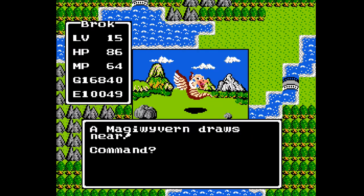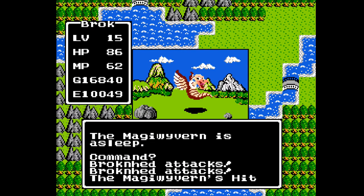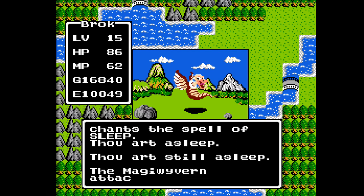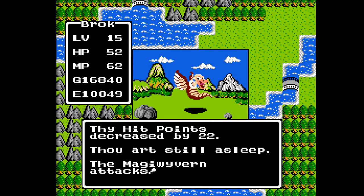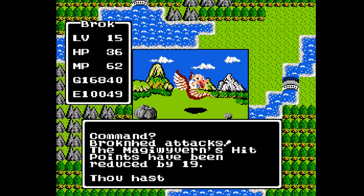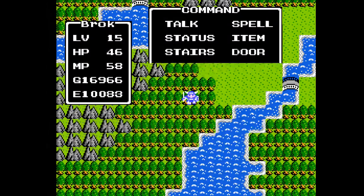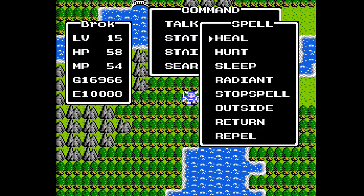The Magi Wyvern. This guy is highly susceptible to sleep. We may actually be able to kill him if he doesn't put us to sleep, because even though we are fairly immune to Stop Spell by this level, we are by no means immune to being put to sleep. Wow, that hurt.